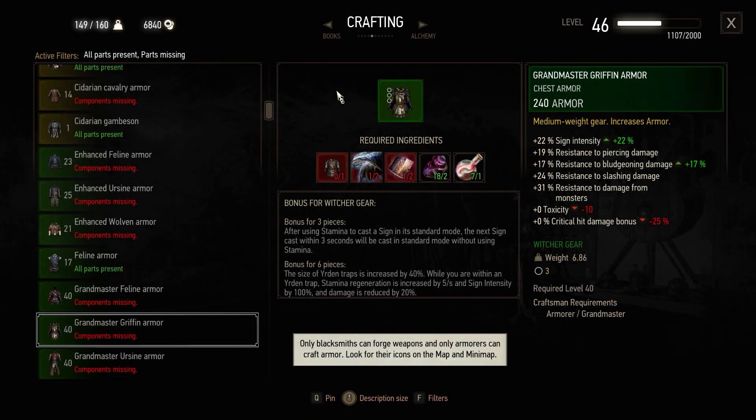Welcome back everyone, my name is LastNoMeal and welcome back to the Witcher 3 Blood & Wine Expansion. In this video I'm going to show you where to find an entire Grandmaster Gryphon Witcher set including a Steel and Silver Sword.